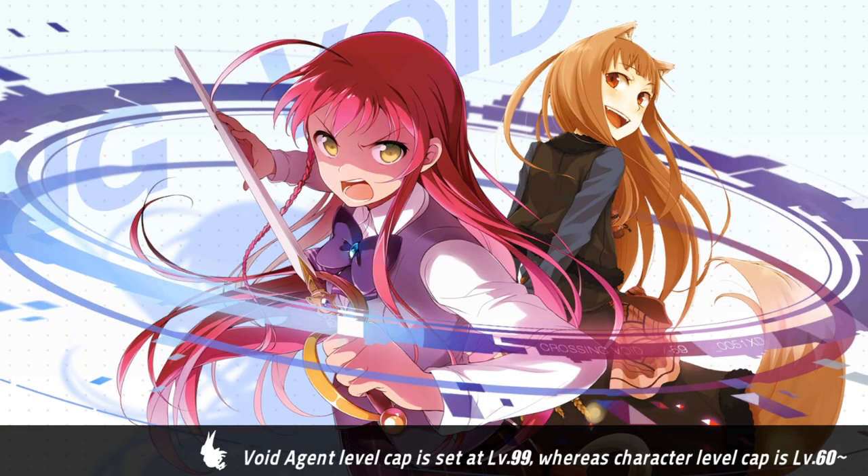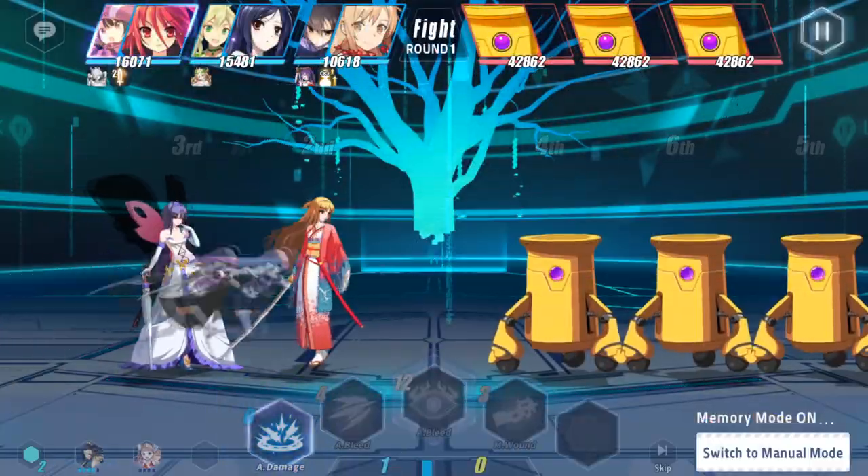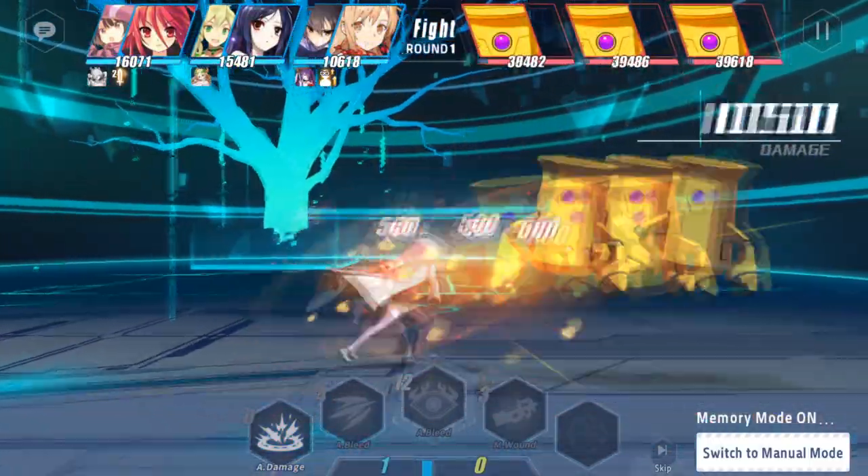Cross and Void's first set of limited units — units that are a pair, or multiple units of the same type — has finally come. Kimono Asuna and Kimono Shana are very interesting units, but are they up to their task? Are they worth pulling? Are they waifu enough for you to want to pull?